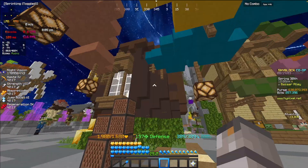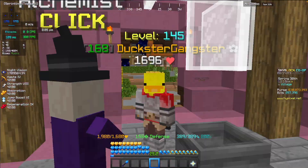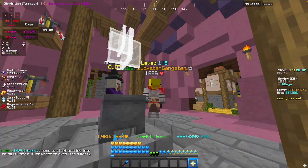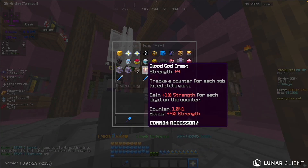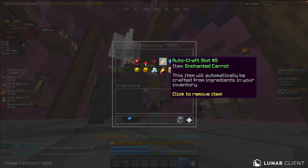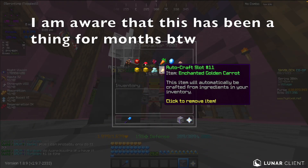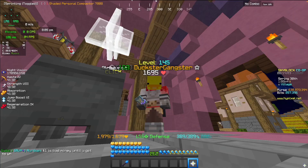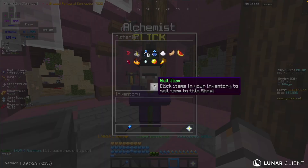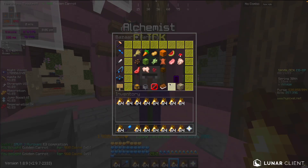Head to the Alchemist and purchase a bunch of golden carrots. One thing that is pretty useful is if you go to one of your personal compactors — as you can see I have enchanted golden carrots here because that is now a craftable thing. Put your personal compactor back, go to the Alchemist, buy a bunch of golden carrots, then open your Bazaar menu.